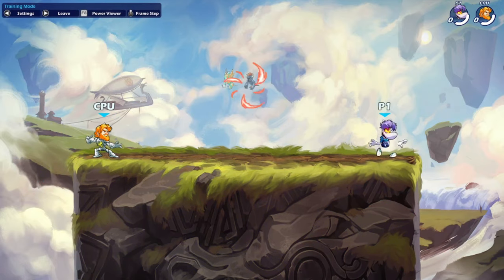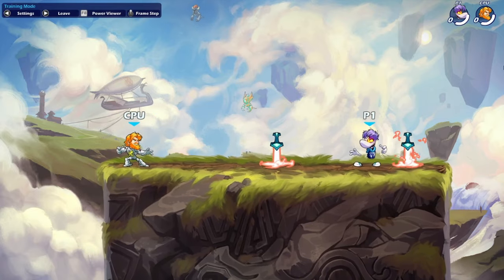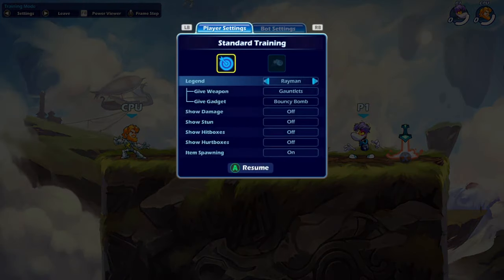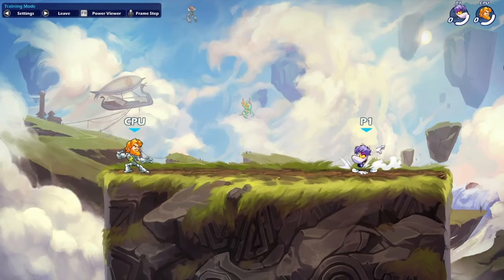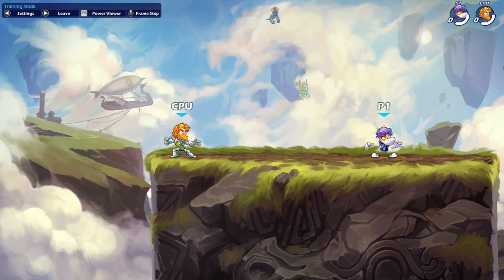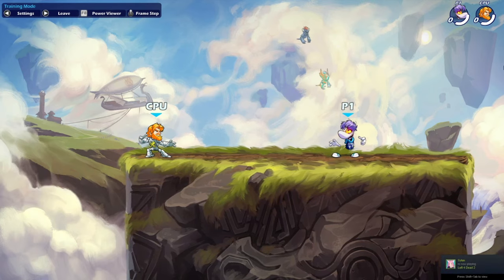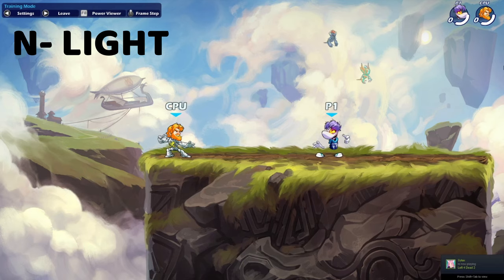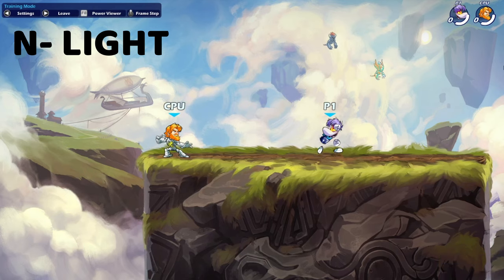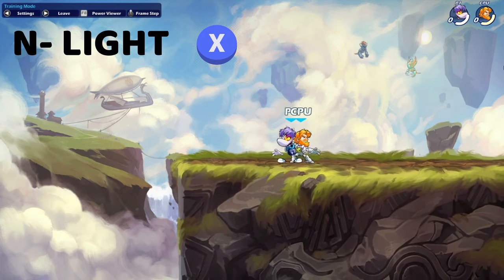Alright, so first lesson is terminology. Obviously, when you play Brawlhalla, you hear a lot of different words and you might not know what any of this stuff could possibly mean. The easiest way to learn is to hear it and practice it yourself. The first one is called N Light, which is simply just your light attack — X. This is what it looks like regular, and this is what it looks like on hit. That is N Light, aka X.